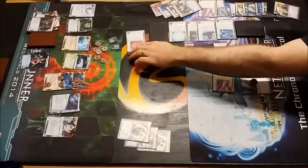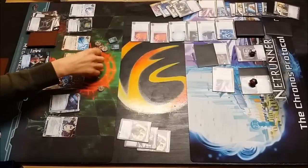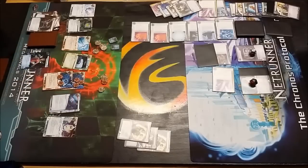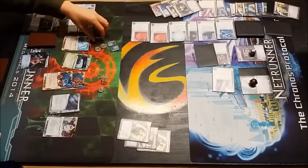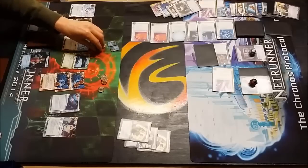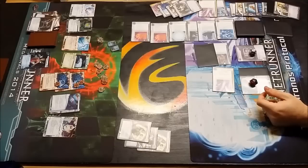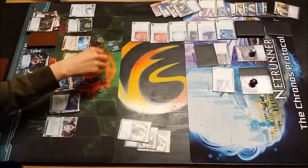Dave here choosing whether or not to rez this piece of ice, trying to do the math with six Datasucker tokens on the board. He's going to rez the Roto Turret - so it's only going to cost Tim two credits to break, and obviously he can use two of the three Bad Pubs. So he'll only have one Bad Pub left to use on this run now. Dave resses a second Roto Turret - still not going to keep him out, but it will cost him one credit to break and a Bad Pub. So that's all his Bad Pub used now. Now he's at the stage where he has to break through the Wall of Statics, the Elis, and the Grimm.